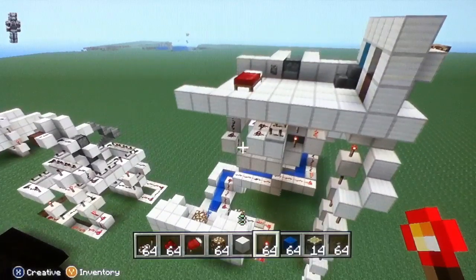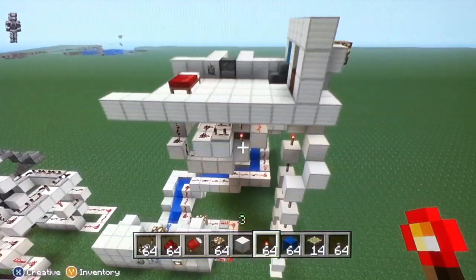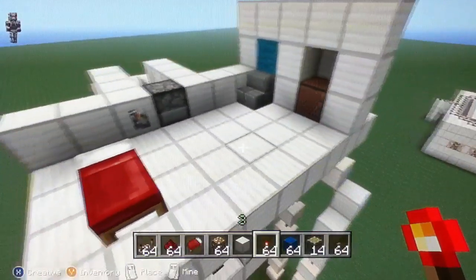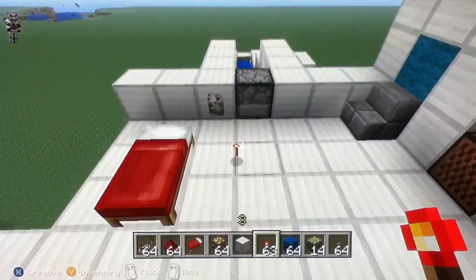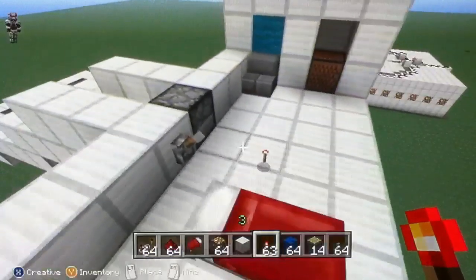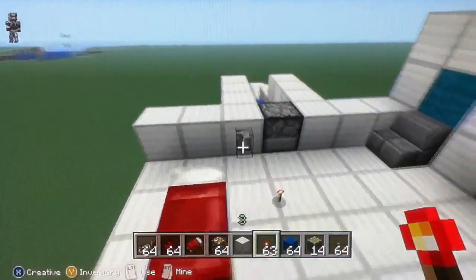In the computer version there are things called hoppers where you can throw items in and they go into chests. They'd be really useful for making transport systems, but since Minecraft Xbox doesn't have hoppers at the moment, I've made my own designs for transporting items in item form — like when you throw away some torches and they're in that dropped form. If you make it take too long they'll disappear, which would be annoying, but in this one they go fast enough.